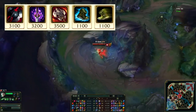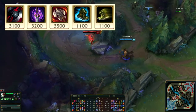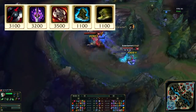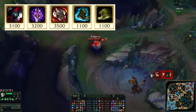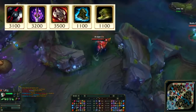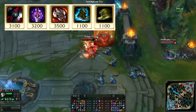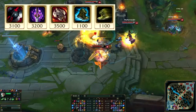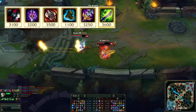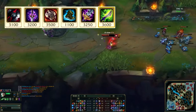For boots, he takes either Merc Treads or Ninja Tabi — Merc Treads against heavy CC comps, otherwise Ninja Tabi. He doesn't take Boots of Lucidity because Black Cleaver gives 20% CDR, Ghost Blade gives 10% CDR, and his runes and masteries give 15% CDR, totaling 45% CDR — the maximum. There's no point going Lucidity boots. He'd very rarely take Boots of Swiftness. An example final build would be Black Cleaver, Ghost Blade, Ravenous Hydra, Merc Treads, Maw of Malmortius, and Mercurial Scimitar.